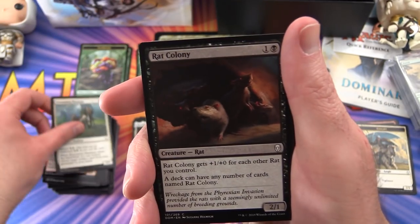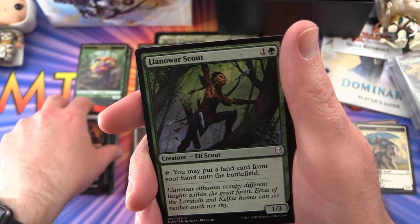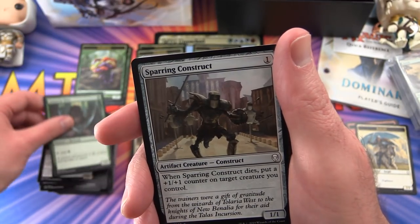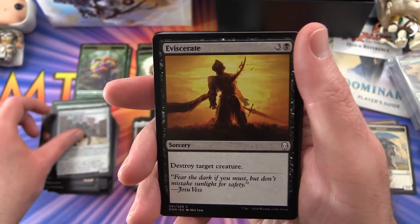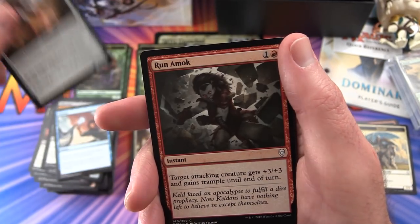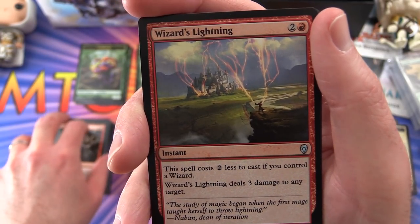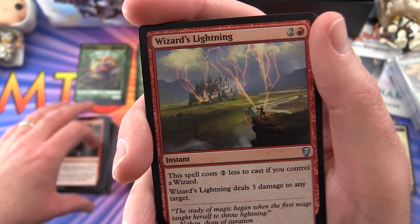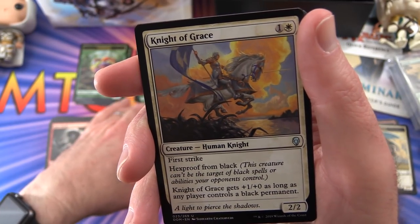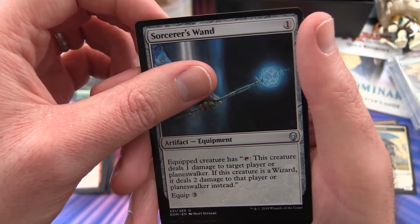Pack 10: Gitu Journeymage, Evacuation Elephant, Rat Colony - yes! Llanowar Scout, Llanowar Elves, Sparring Construct, Eviscerate, Unwind, Voltaic Servant, Run Amok, Wizard's Lightning - I believe this was the nuisance card at FNM - and Knight of Grace, Sorcerer's Wand.